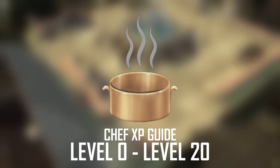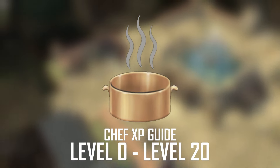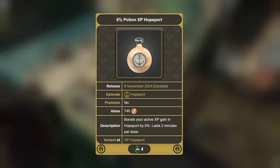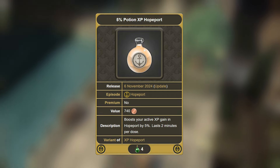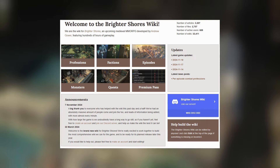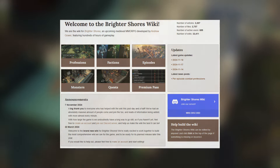Let's get you as much early game chef XP so you can get from level 0 to level 20 as quickly as possible. To confirm, we are going to buy all of the ingredients, so you more than likely are not going to make an overall profit from doing this. I will not be including the additional 5% you can get when using XP potions, and the information has been taken from the Brighter Shores Wiki — link in the description.